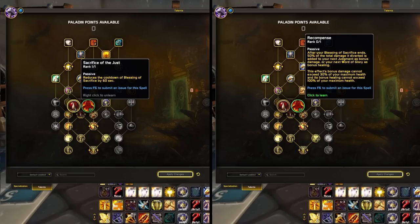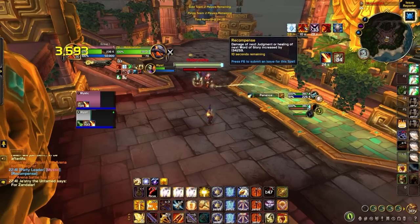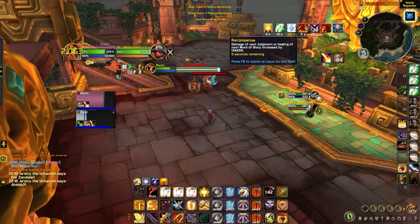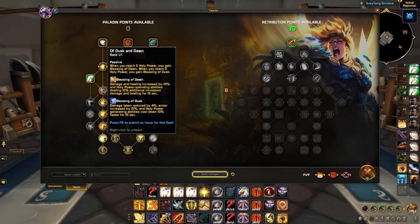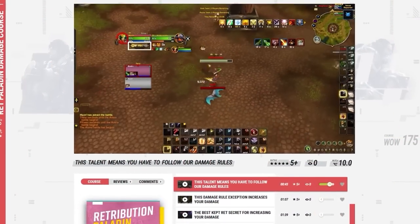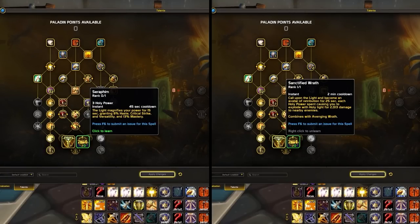Starting with the Blessing of Sacrifice augments, this comes down to whether you want a damage boost every 2 minutes or more frequent access to Blessing of Sacrifice. We suggest playing with Sacrifice of the Just in almost all cases, but if you're in really short games or just don't care about the cooldown reduction on Blessing of Sacrifice, feel free to spec into Recompense. With the Of Dusk and Dawn combo, you essentially give yourself a DPS increase in the thousands. As for the choice between Seraphim and Sanctified Wrath: while Sanctified Wrath increases the duration of Avenging Wrath by 5 seconds, Seraphim gives you access to a more potent 1-minute burst window, which is proving crucial for Ret in PvP. Most top Rets are leaning towards Seraphim for now.